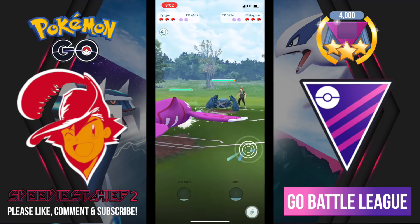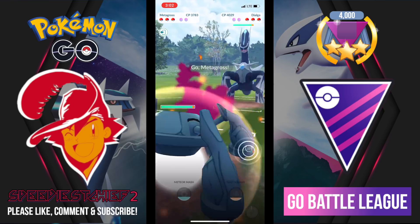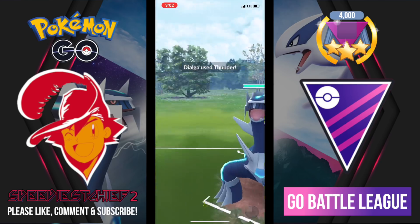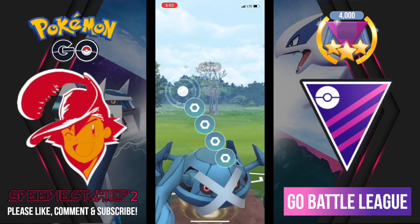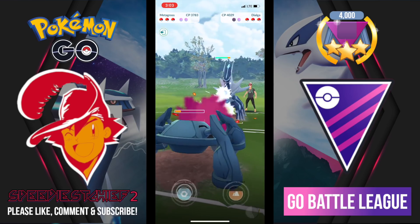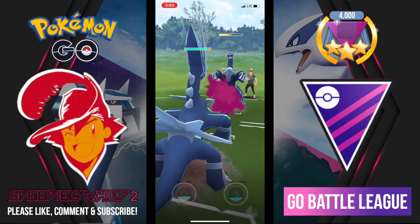Going into the last battle of the video — if you've liked this video please like, comment, and subscribe to see more. This is my first Master League video but plenty more are on the way. Here comes Metagross versus Dialga and I'm not going to shield, expecting Iron Head — but it's actually Thunder. Thunder takes a huge chunk out of Metagross, much more than I was comfortable with, because I wanted to get to at least two charge moves. After that Thunder hit, there was no way I could get to a second charge move.